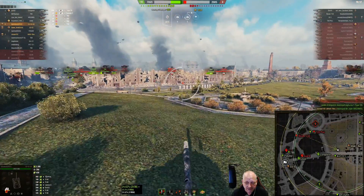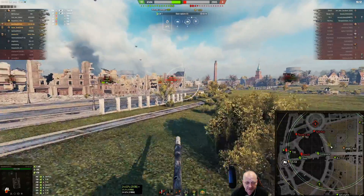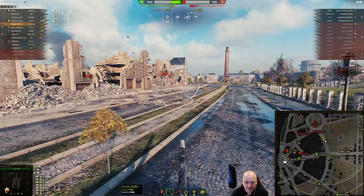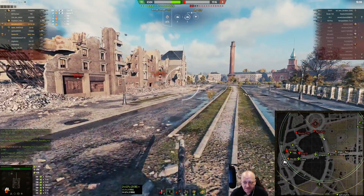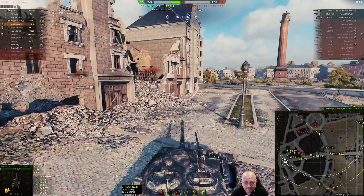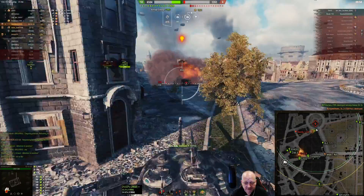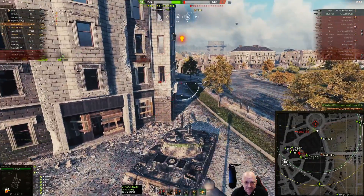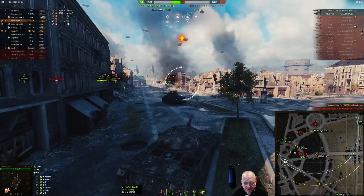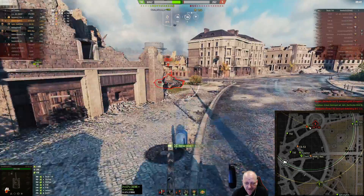Noble's moving in, there's a T28 Proto. The prototype is going down quickly - getting melted. His back's turned to me so I'll take the last 197 HP off of him. That leaves the Skoda T50, because the ML2 is being taken care of, and I have a feeling the Skoda T50 is going to come charging around this corner.